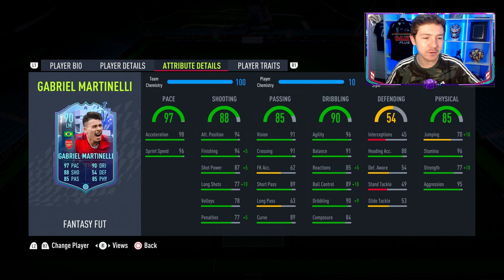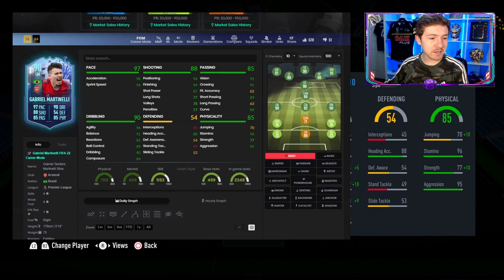Passing in the crossing department is very good. The physicals were honestly one of the better areas of this card — his strength and fight for the ball means he's one of those players who might get knocked off regularly but will win it straight back, fight for the badge, and win back possession. Really like the physicals a lot, especially for a winger. All in all, a really really good wing item.